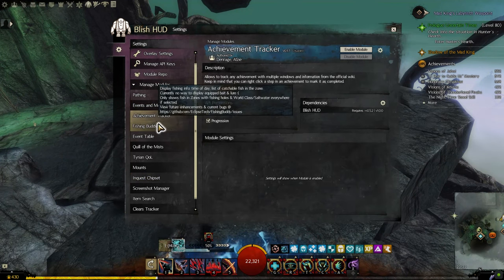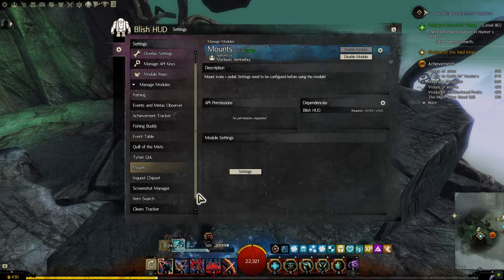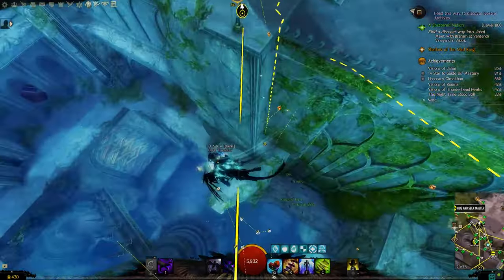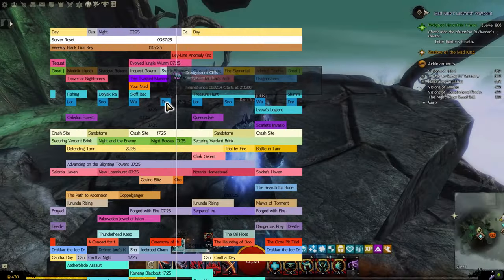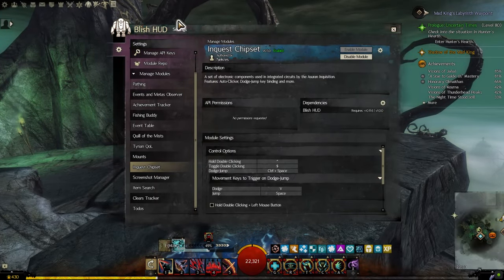There are a lot of amazing creators who made add-ons to help players with things like big collections that are time-consuming, map completion, or event reminders and boss fight timers like the one I have here. Anyway, back to the add-on that's going to help us with the Candy Corn Gobbler problem.